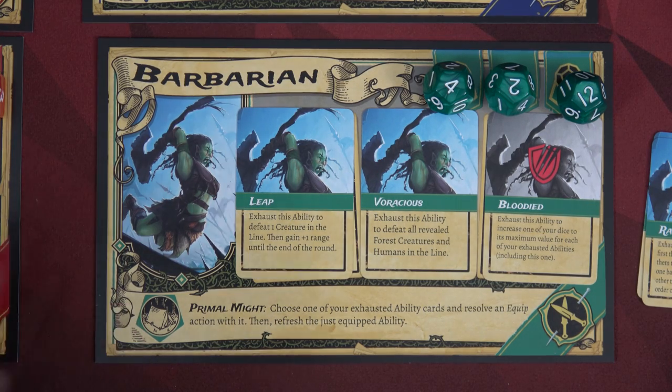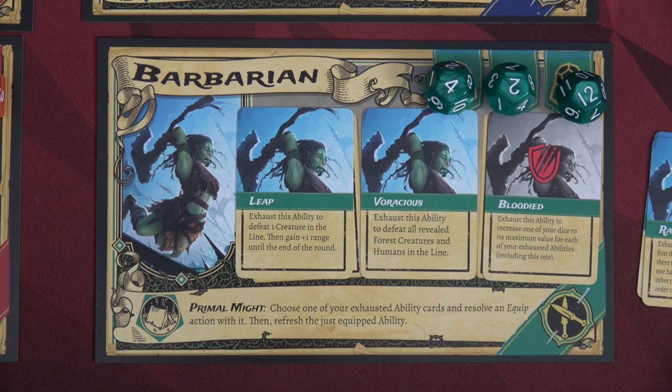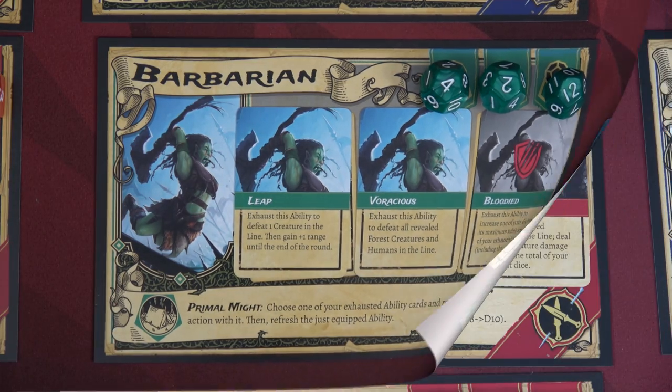Her special camp ability is Primal Hunt or Primal Might: choose one of your exhausted ability cards and resolve an equip action with it, swapping it with one that's not equipped, then refresh the just-equipped ability. So basically she can heal two ability cards when she goes to camp, which is really nice — but of course she has to spend a die there to do that.